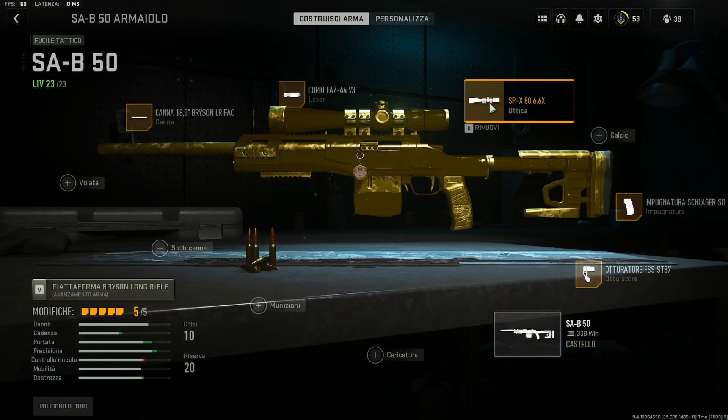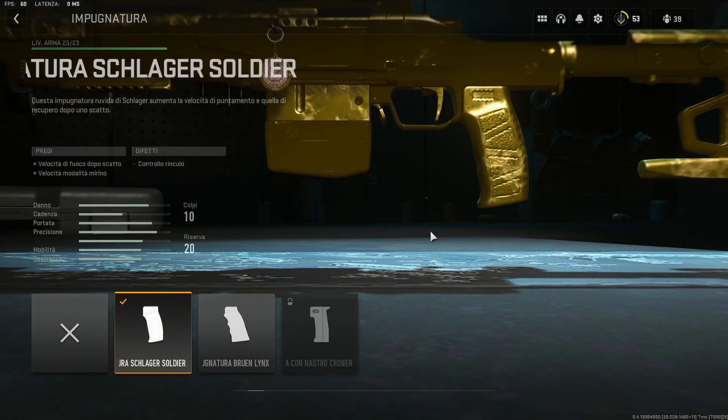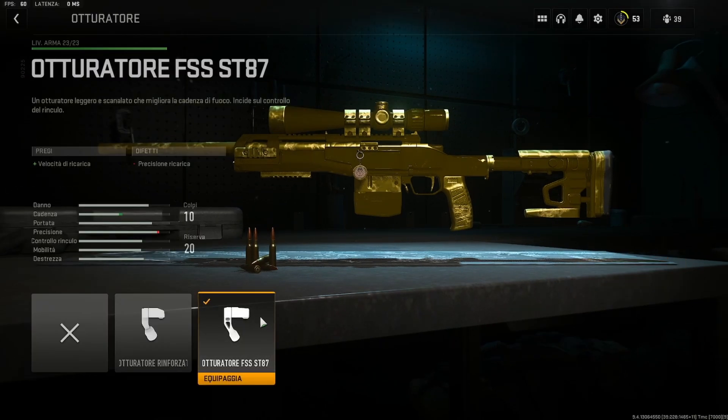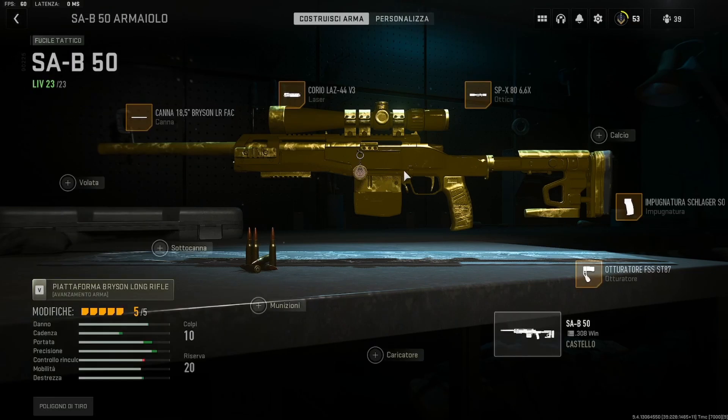Come ottica, l'SPX80 è la stessa che abbiamo sull'SPX — una delle ottiche migliori per i cecchini secondo me. Come impugnatura, la Schlanger Soldier, che aumenta anch'essa la velocità in modalità mirino, con meno controllo del rinculo ma poco importa. Poi l'otturatore FSS, che ci aumenta la cadenza di fuoco e la velocità di carica — soprattutto la cadenza ci permette di essere subito pronti a sparare dopo ogni colpo.